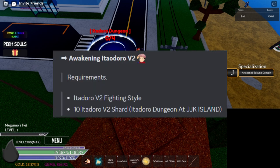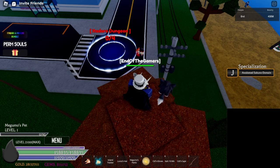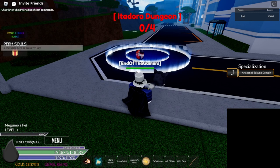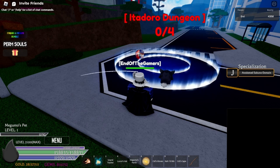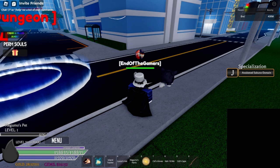Let's move on to Awakening. To awaken your Itadori V2, you need the V2 Fighting Style and 10 Itadori V2 Shards, which are also a drop from this dungeon. All the drops come from this dungeon, so all you have to do is grind. The shard drops at 10% and the energy drops at 1% from the dungeon boss, so keep that in mind — it will take a while.